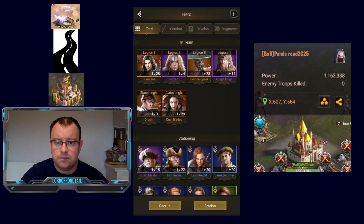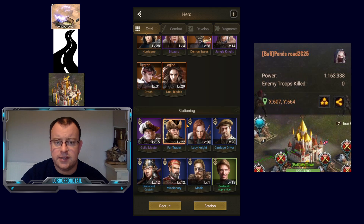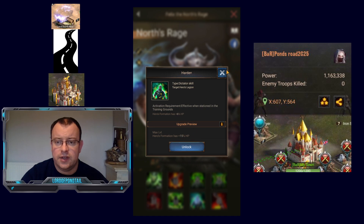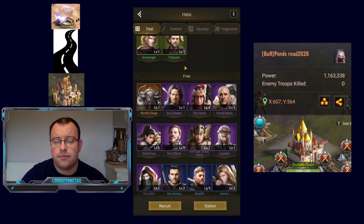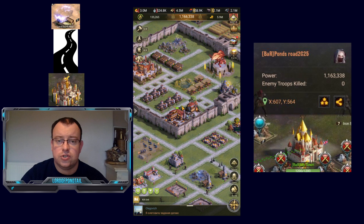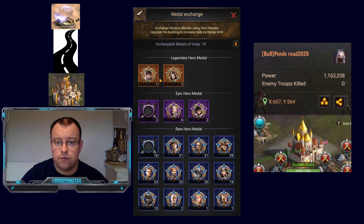When we look at North Rage — so you can see already in the account I had Hurricane, Demon Spear, Orochi and Dual Blades. North Rage is a new hero. He's a front row hero who has really nice defensive stats — extra HP on his 7th skill, and he gives his troops extra HP on his 6th skill if you can awaken him. He works well with all troop types, so getting him in the early stages of the game is a really good addition to your account. I also already have duplicates for Orochi and Hurricane.